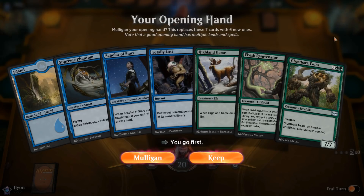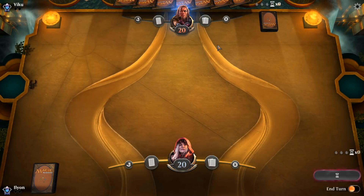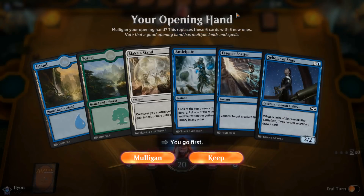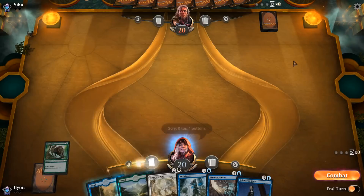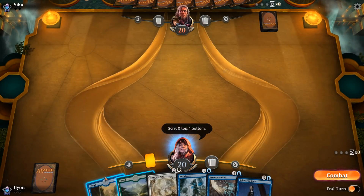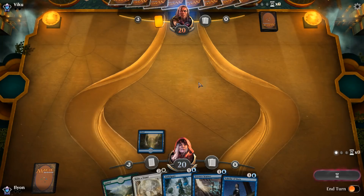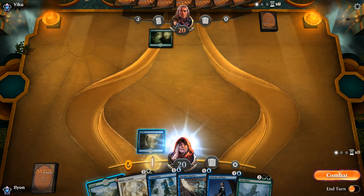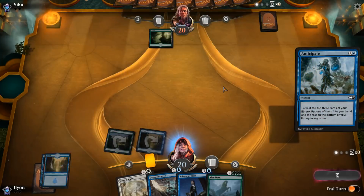Well, we're continuing to roll really really high on our draws, because we went from a bunch of land — way way too many, five more than our opponent — to one land. So let's mulligan that. I guess we keep this. We are in unreal amounts of trouble. Oaken Form is good, but there's no way that I can keep it. I don't even have any creatures to put it on, and I have no lands to play it with. This is probably just to scoop them up, unfortunately.